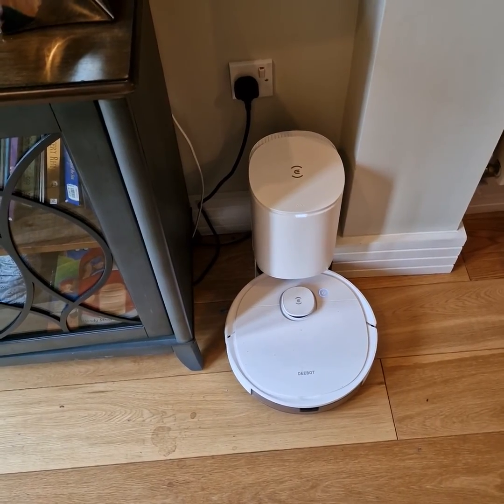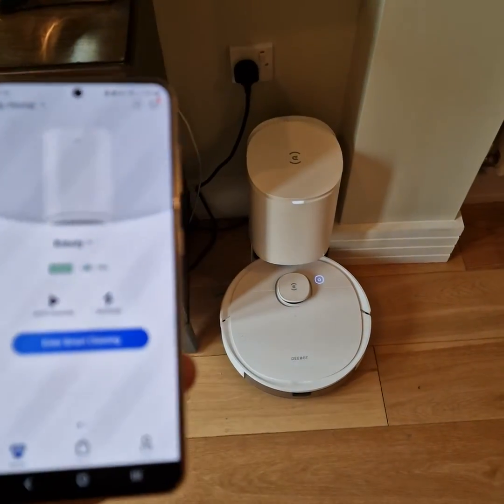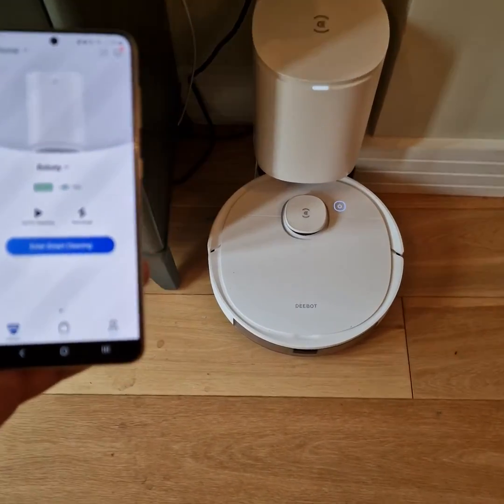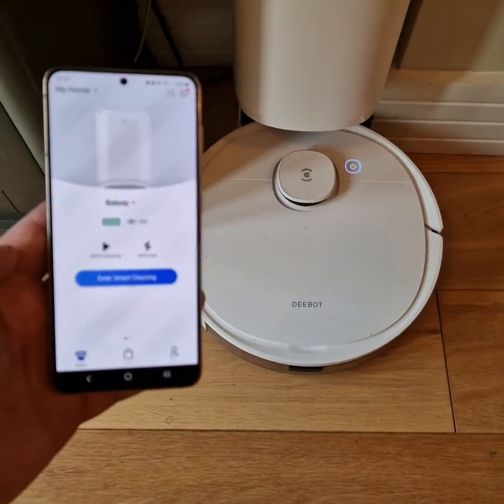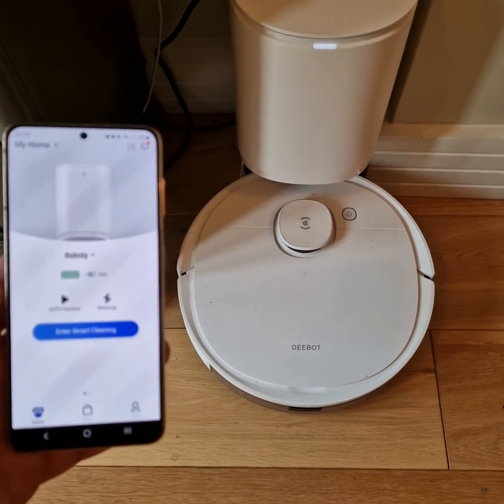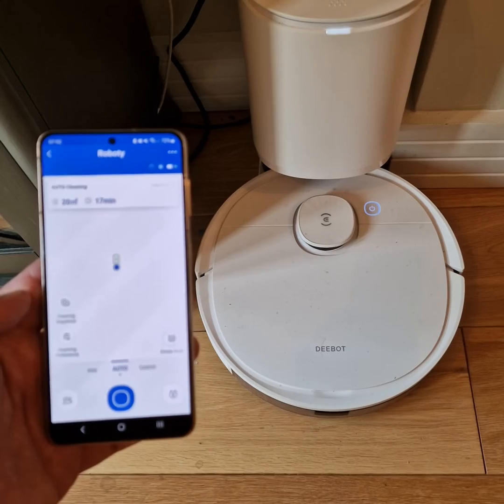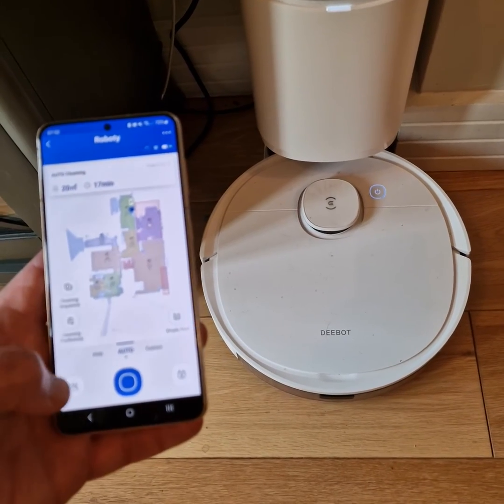In this video I'm going to show you how to create a second map for your robot D-Bot vacuum cleaner. First, go into Smart Cleaning and you'll see down here you've got Multi Maps.